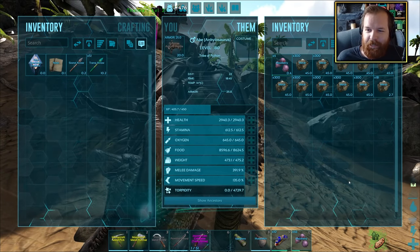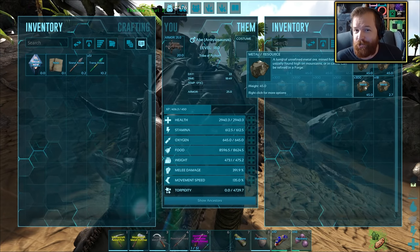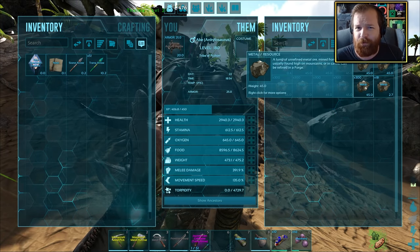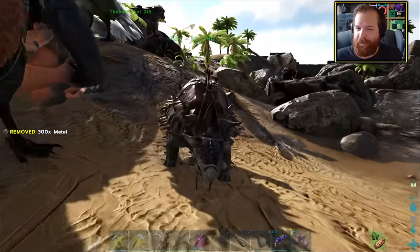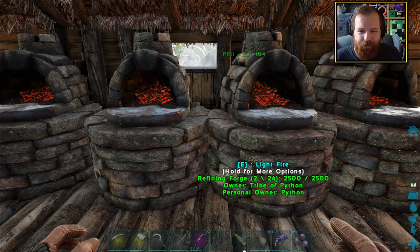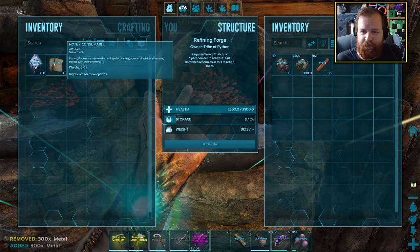Let's go ahead and start chucking a bunch of our resources into the various chests and crafting stations. We have so many resources now — doing a quick tally, we've got 3,000 metal. That is enough to make 1,500 metal ingots, which believe it or not is still not enough for an industrial forge. The reason you want an industrial forge is because it's capable of smelting up to 20 bars at a time, whereas the refining forges do only one at a time. We've got a lot of metal now.